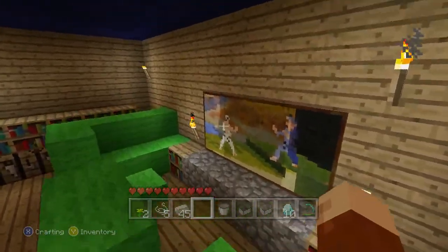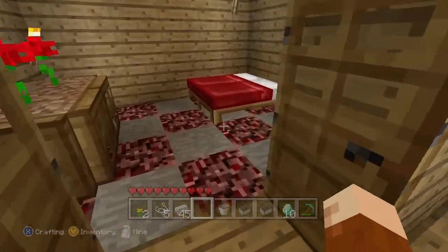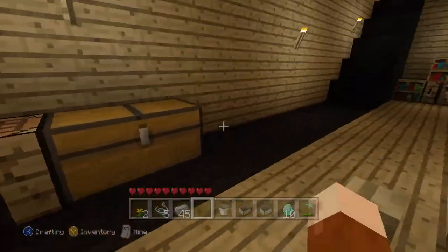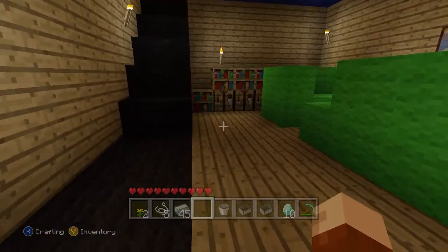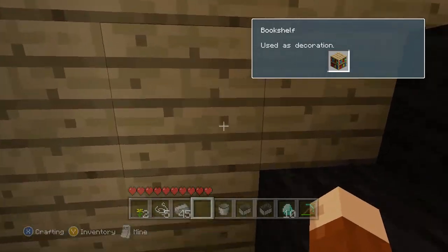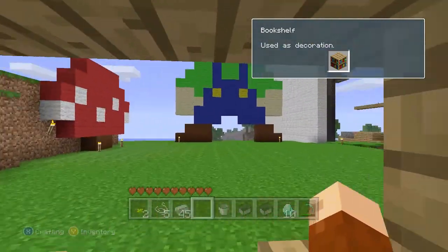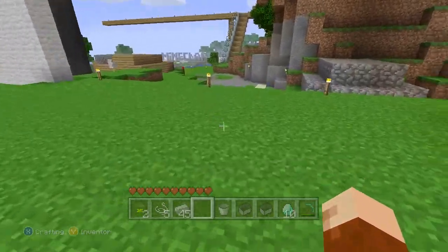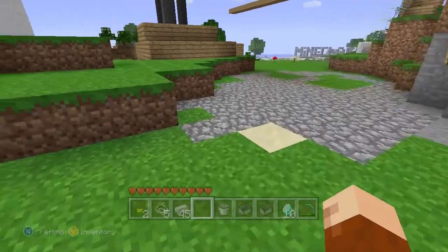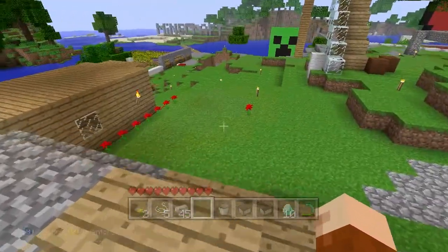We've got my green couch, which I'm not very happy with anymore — I'm gonna have to get a new couch. We've got my bedroom with the netherrack and everything else. And there's my Luigi statue flower farm, which is in the flower farm video I still upload here.